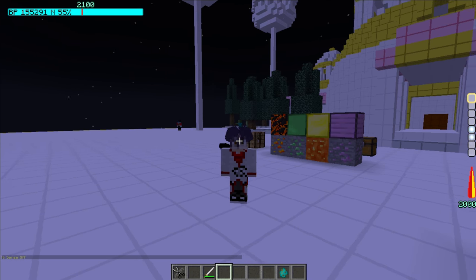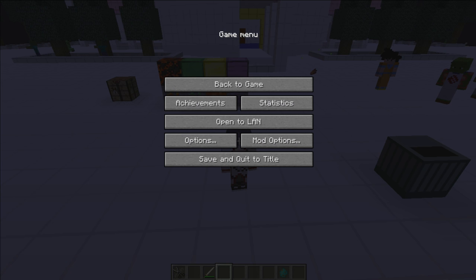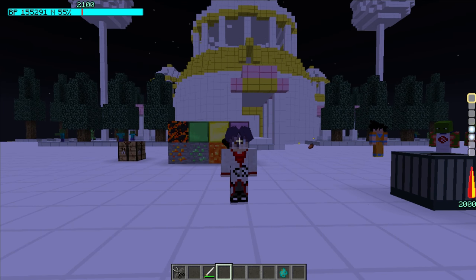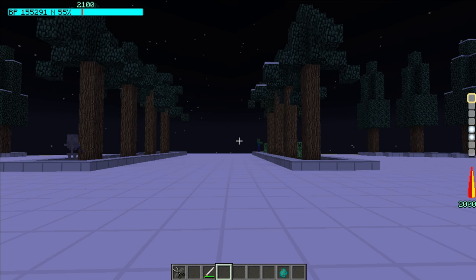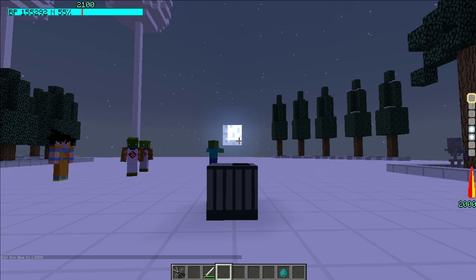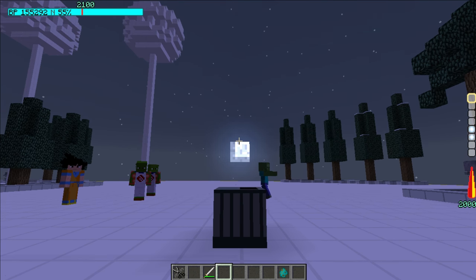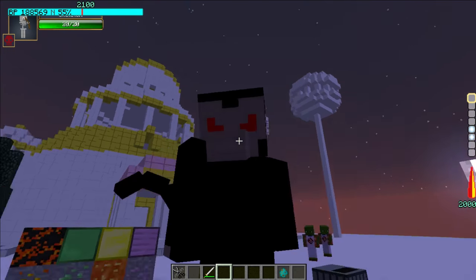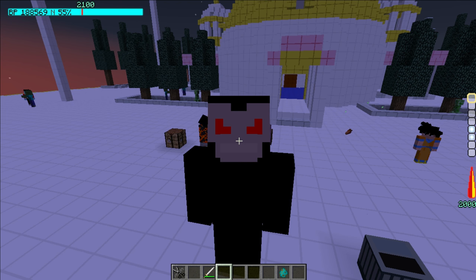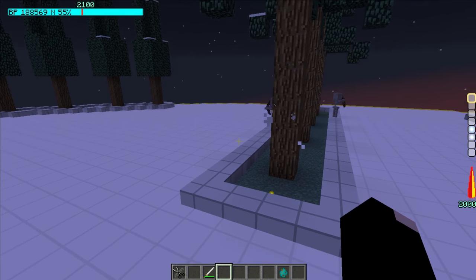We actually have a brand new transformation today. Only Saiyans can do this, and people have wanted this for quite some time. What you do is you go to time set night, which spawns in a full moon. You DBC fans out there know what happens when there's a full moon — you turn into a freaking Great Ape! People have wanted this Great Ape form for God knows how long, and you finally have it. It gives you a damage bonus too.